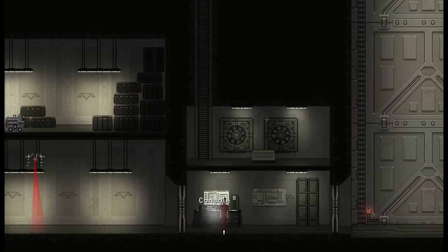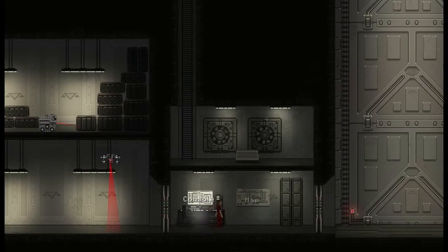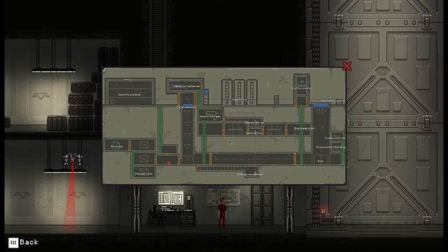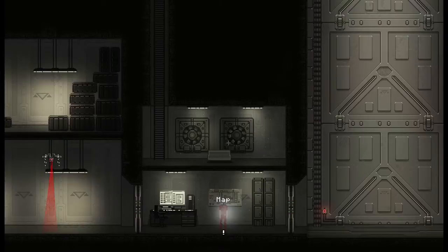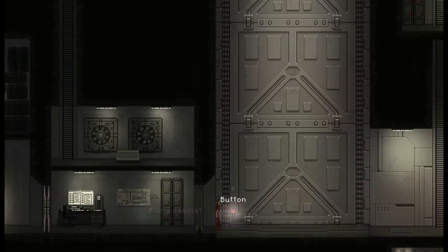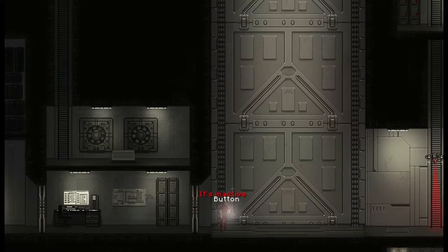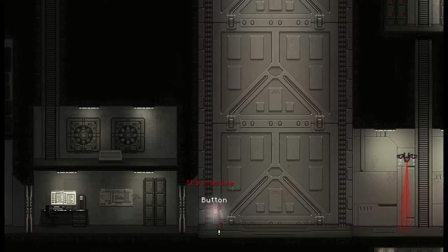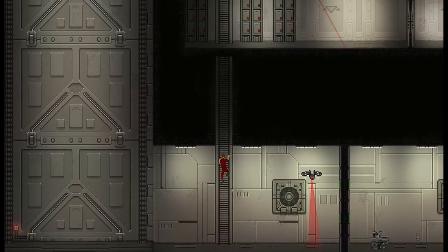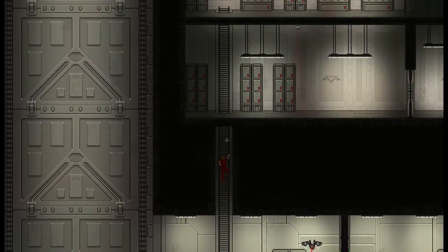Hey guys, welcome back to The Way, Episode 2, where my wife - my poor, poor dead wife - is still waiting in the van up top. You can see she's in there and I'm down here. We need to overload the generators like we were doing last time, because we want to steal a spaceship and take our wife on a glorious adventure to find some sort of fountain of immortality. That's what I gathered from the notes in my room.